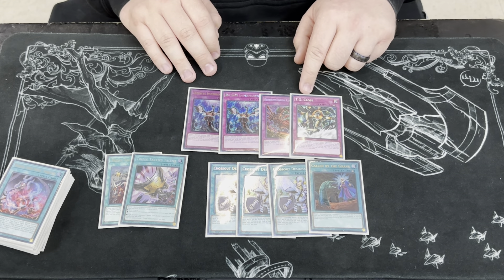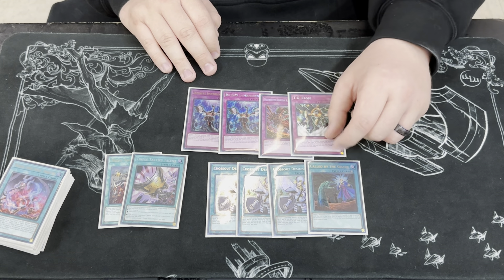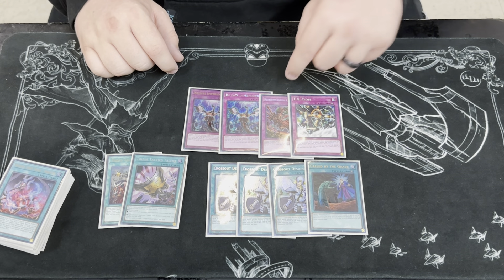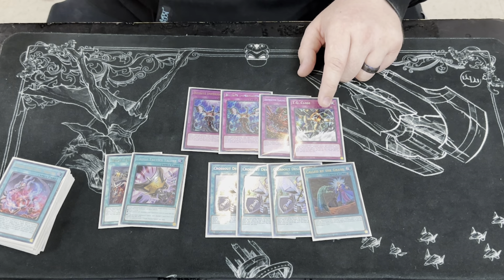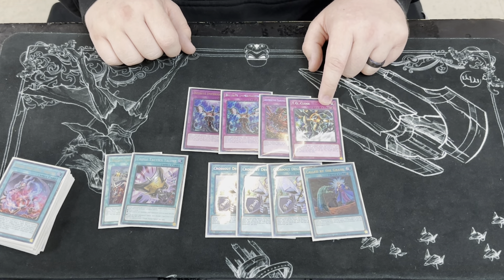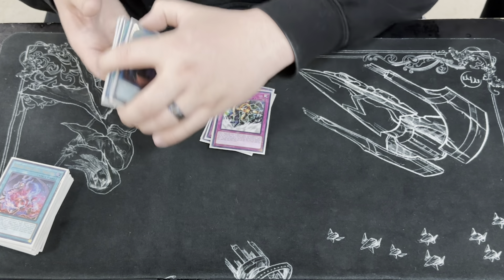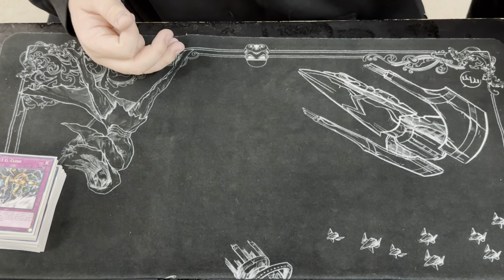And finally, I run TG Close. TG Close is searchable in the combo — if you have a Synchro Machine monster, you can negate a card activation, which is really strong. If you have the Calamity lock set up, you let your opponent play one card in main phase one with priority, negate it at counter trap speed, and then make Calamity. So it beats everything except Super Poly. Feels really good. That's the main deck — we'll go to the extra next.